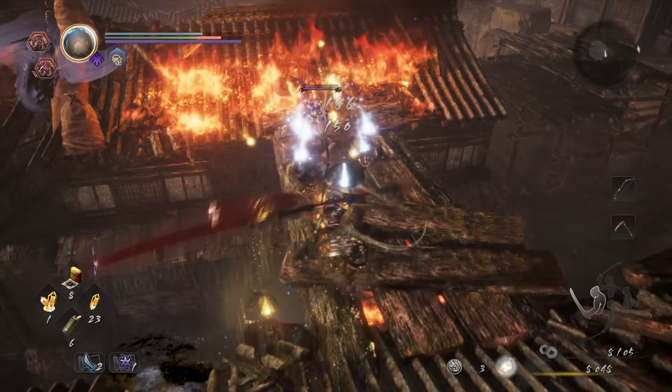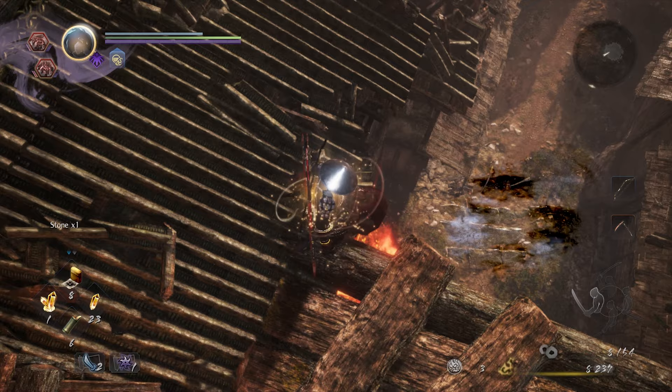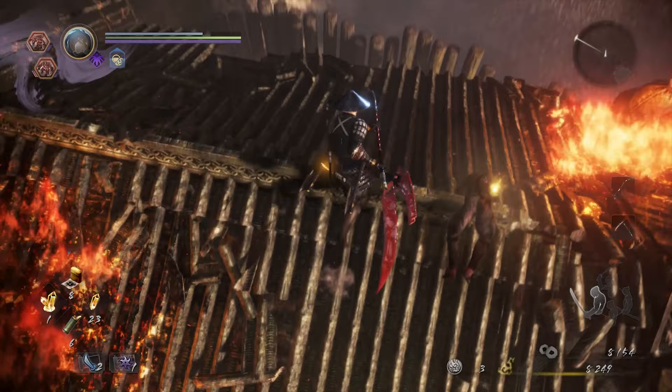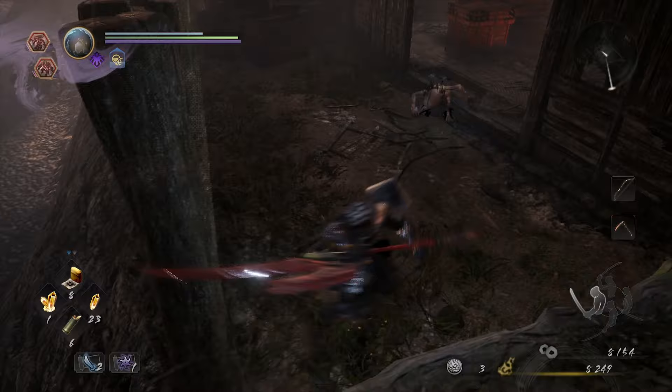So we have made it to the top of the village again. That takes care of that, so we're not going to have to deal with anyone sniping at us when we fight the Yokai that spawns down below. Actually, if you go this route, you don't even have to fight that one — you can just drop off the roof here and continue on the critical path through the rest of the level.